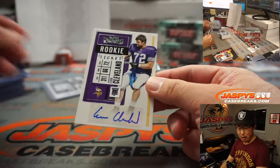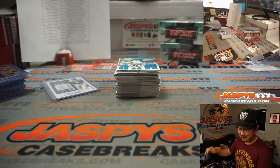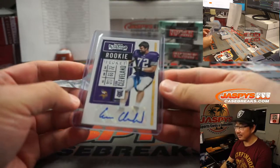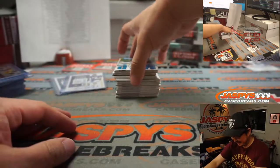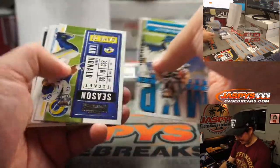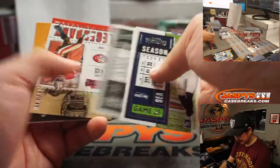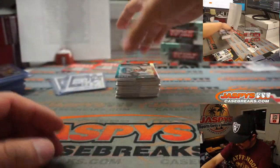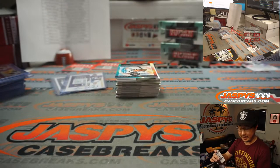There's Ezra Cleveland — this is for you! He goes to the Minnesota Vikings. Matthew Shira. He gets the LeBron treatment. We've got Ben DiNucci, rookie ticket autograph for Adam and the Cowboys.